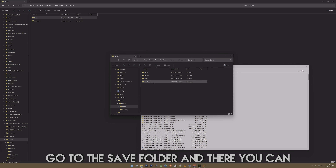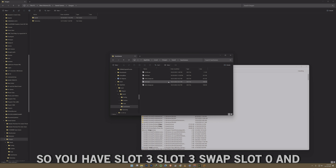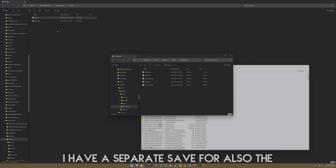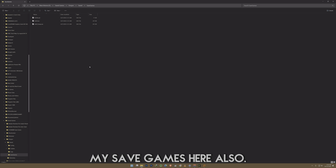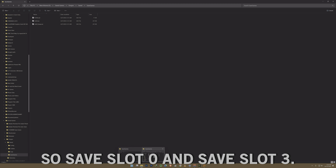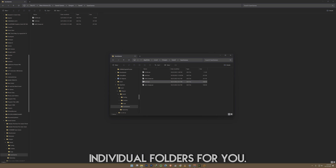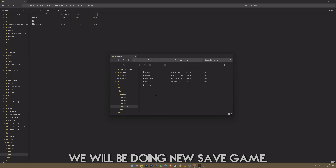Go to the save folder and you can see the save games there — slot three, slot three swap, slot zero — this is for High on Knife. I also have a separate save for the regular game, High on Life, with save slot zero and save slot three. I'm going to be doing individual folders for you, so just copy and paste the data here and it's done. See you next time, maybe with a new save game — bye!